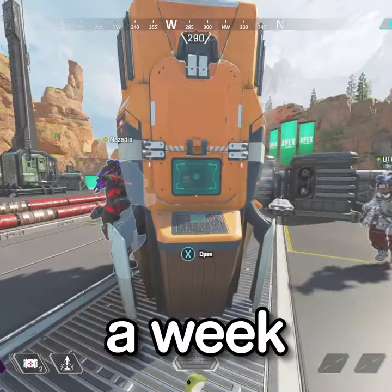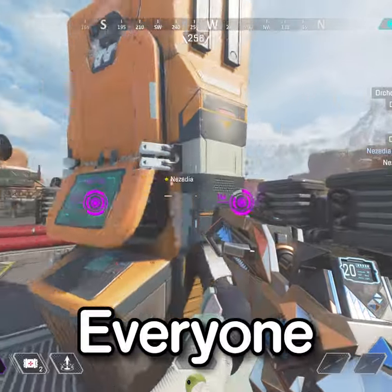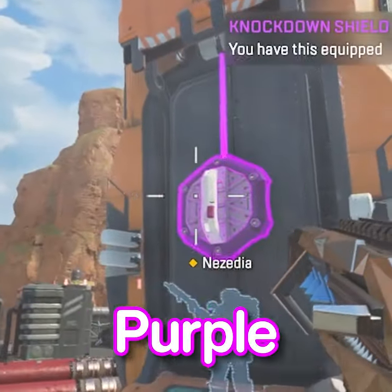Step 1: You need it to be a week where Knockdown Shield is in the weekly crafting rotation. Step 2: Everyone on your team crafts a purple Knockdown Shield.